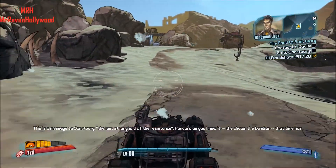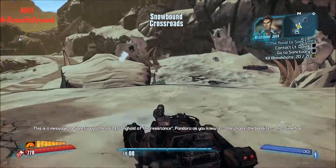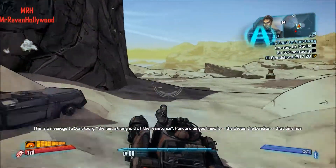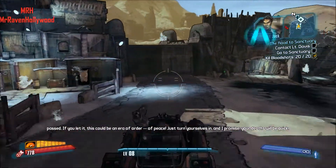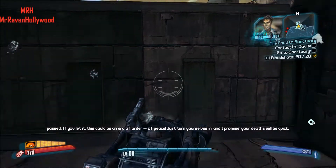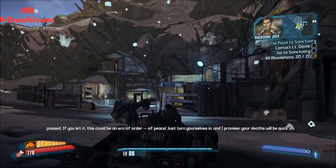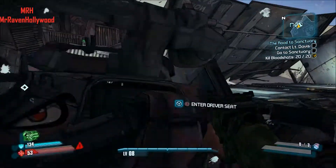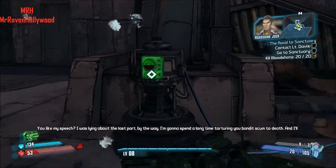Handsome Jack broadcasts: 'This is a message to Sanctuary — the last stronghold of the Resistance. Pandora as you knew it, the chaos, the bandits — that time has passed. If you let it, this could be an era of order. Peace! Just turn yourselves in, and I promise your deaths will be quick.' Hey, you like my speech? I was lying about the last part, by the way.